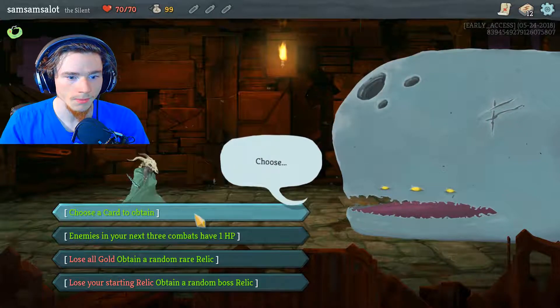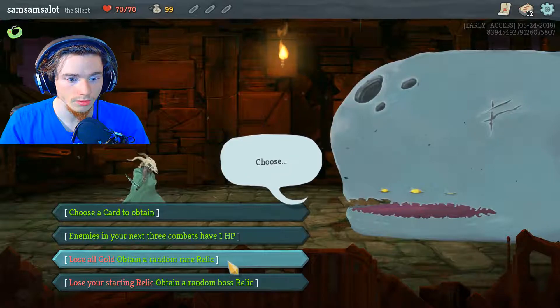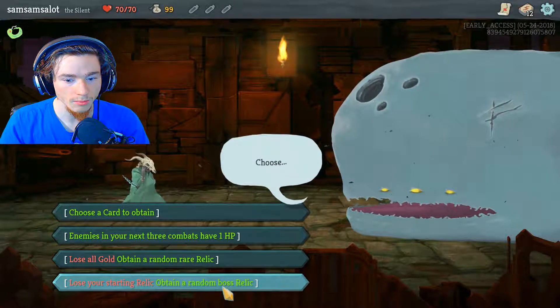So, choose a card to obtain. In your next three combats have one HP. Lose all gold, obtain a random rare relic. Lose your starting relic, obtain a random boss relic.